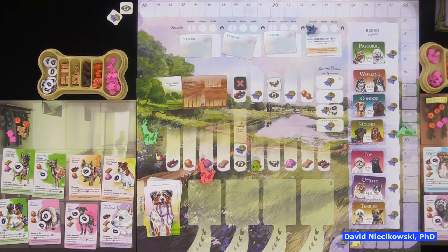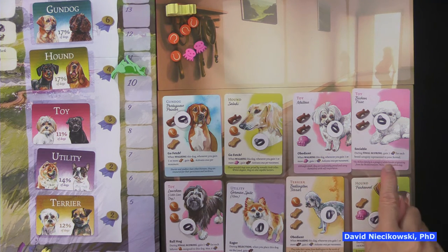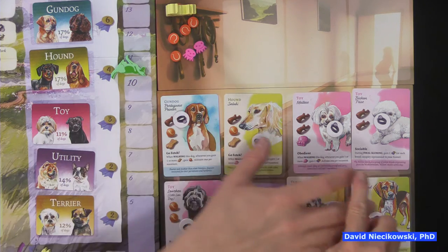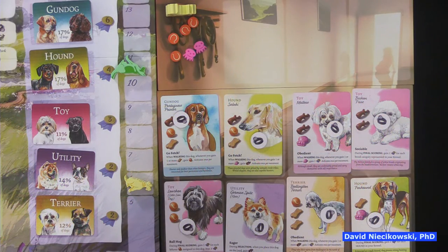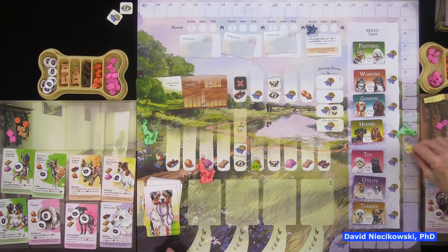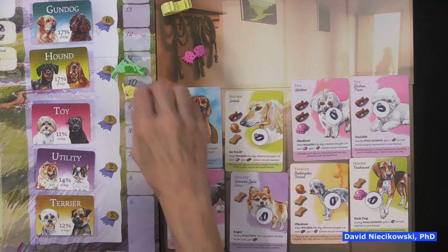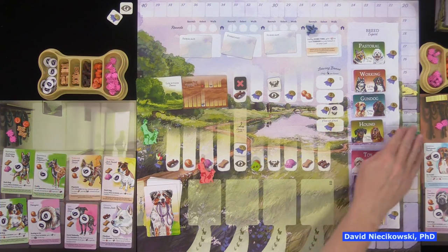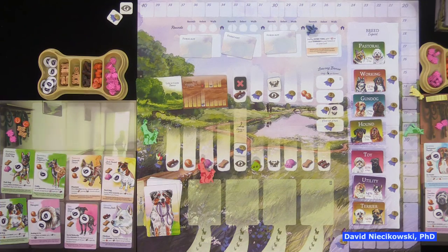Now Julie's final scoring cards: gain one reputation for each breed category in your kennel — she has five different breeds, so she goes up five. Then gain one reputation for each leftover ball assigned to this dog — she assigns four balls, getting four points. Finally gain two reputation for each hound in your kennel — she has two hounds, so she gets four more points. Final score is very close — Julie lost by just three points.